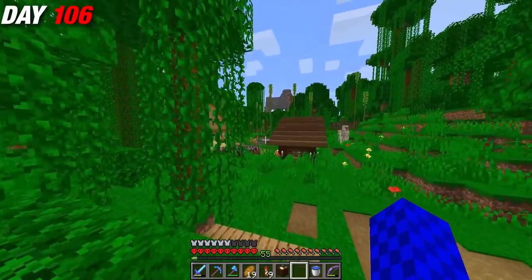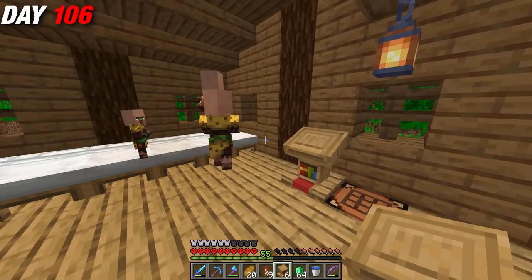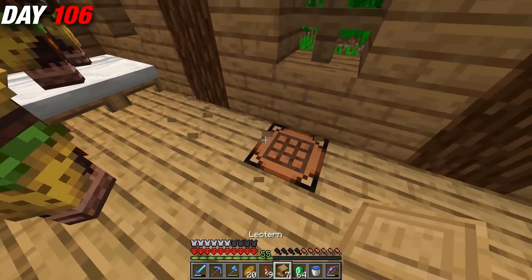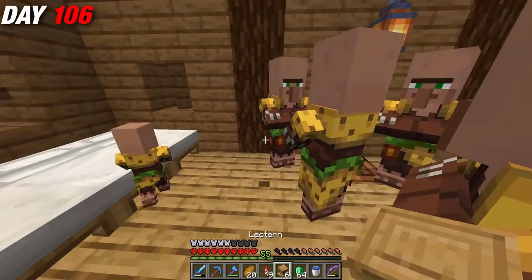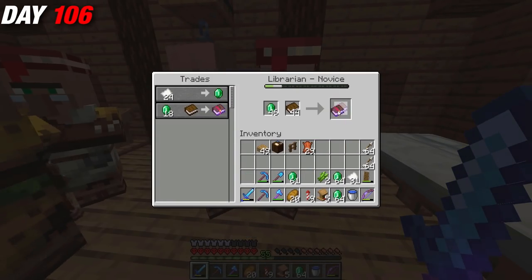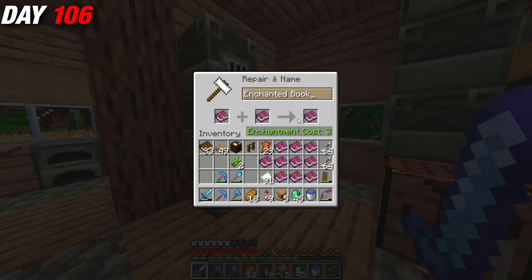After this, I realized my elytra was almost broken, so it was time to start working on getting a mending villager so I could repair it and get my elytra back up to full potential. Luckily, I didn't have to refresh the villager for too long before I got what I needed. I splashed all of my emeralds on a bunch of mending books and was able to apply one to each piece of armor and tool that I had.